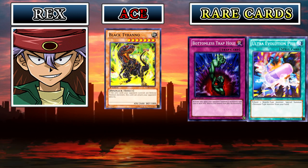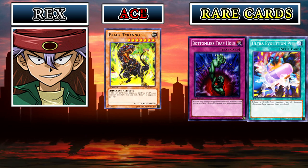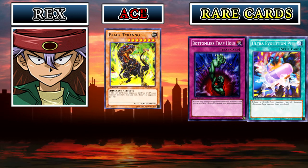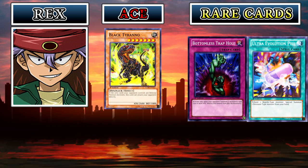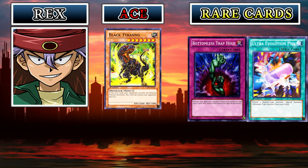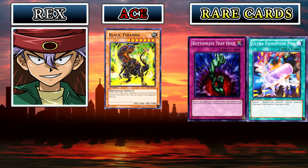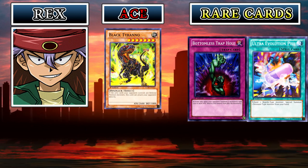His other rare card is the Bottomless Trap Hole — one of the best Trap Holes in existence at this time period, if not the best Trap Hole you're going to find. It will remove from play a monster that your opponent summons if it has 1500 or more attack. This is not limited to normal summons — it can stop normal summon, special summon, fusion summon, flip summon, ritual summon, any kind of summon. It's freaking amazing, and Rex Raptor will be the only person in this tournament using the Bottomless Trap Hole.